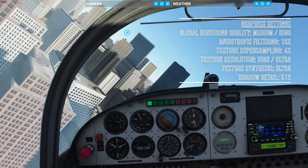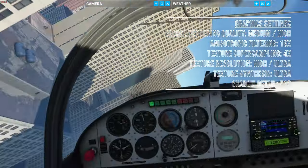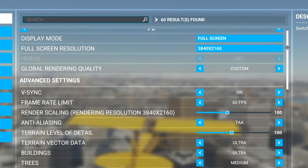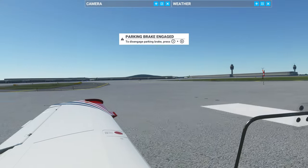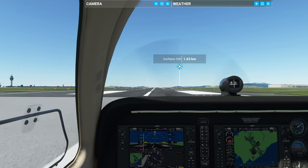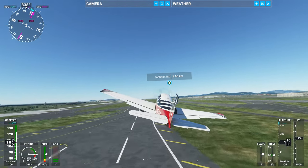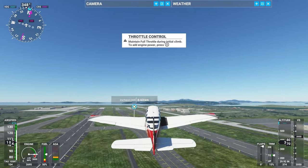I'd suggest you select at least medium, but preferably high for the global rendering quality. Definitely select 16x anisotropic filtering as anything below is noticeably inferior. Also set 4x4 texture supersampling, ultra-texture synthesis, high or ultra textures, and reduce shadow detail to 512. For my Asus RTX 3080 TUF Gaming, my best settings can be seen on screen now. Bear in mind that some settings put more reliance on the CPU, which in my PC is the weaker link, so you may occasionally see the same or better performance with higher settings. The difference between high and ultra can be barely noticeable, yet the frame rate improvement will probably be a few percent. That's why I have trees on medium and shadow maps at 1536.